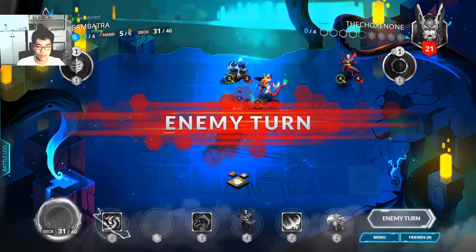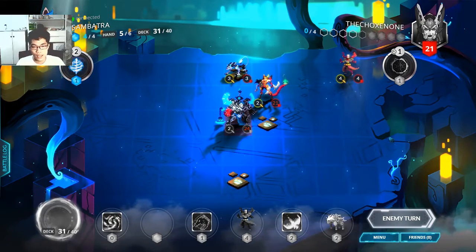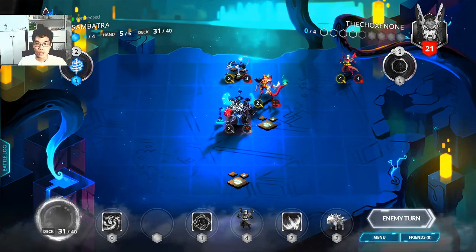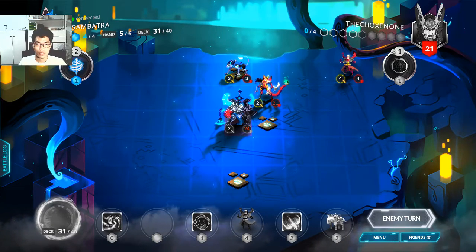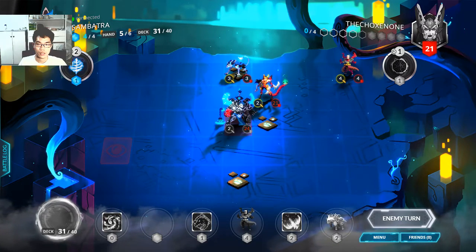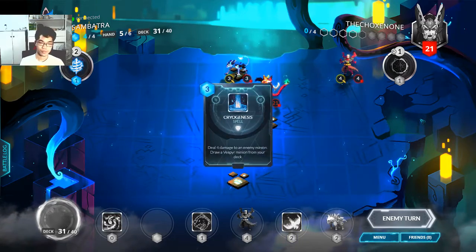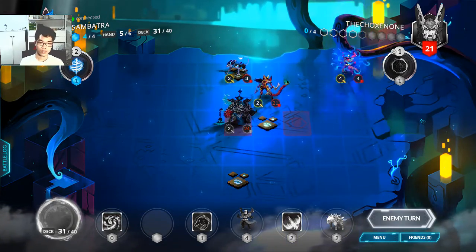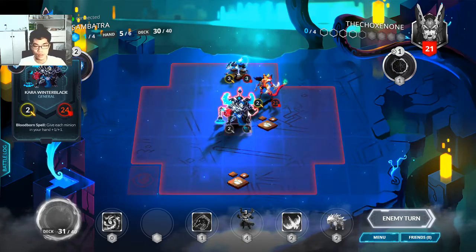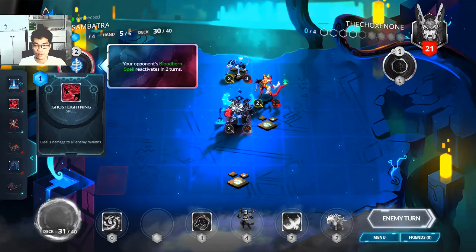Ending my turn. It's really good to have some Mana Vortex — I like it. We'll see if we're gonna play Snow Chaser or what. Cryogenesis. He's got his Vesper minion and he's not playing anything now.